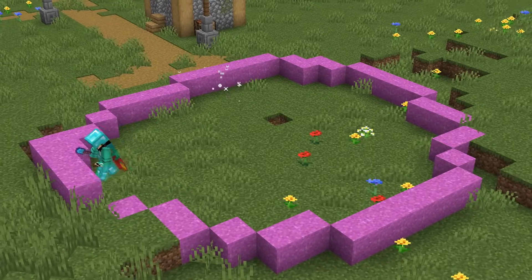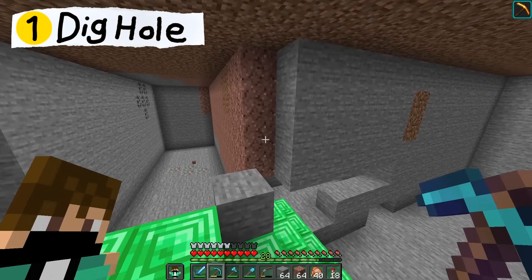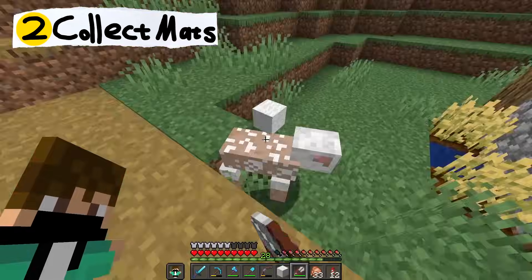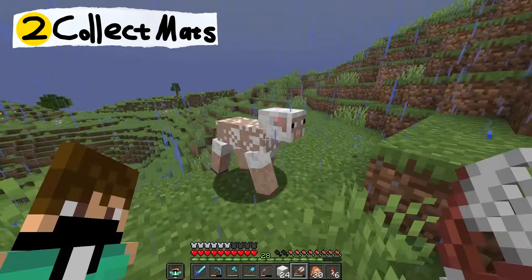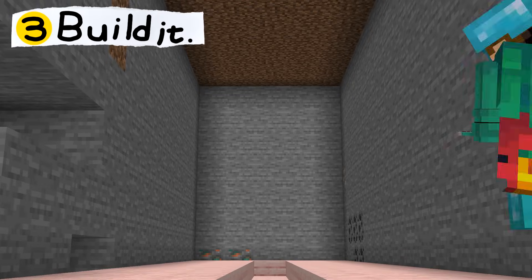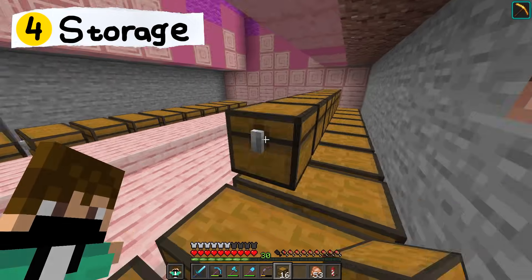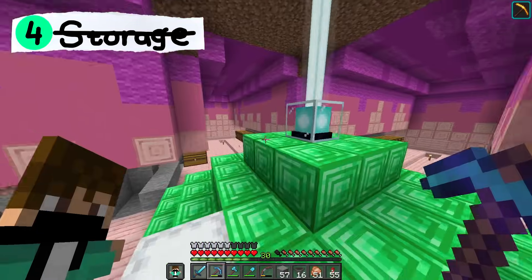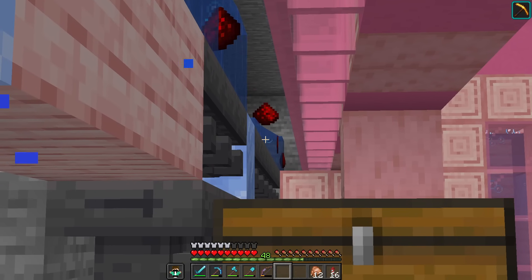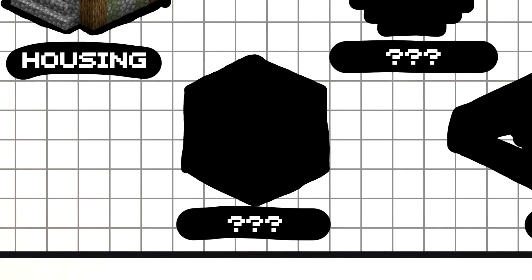With a new supply of redstone we can now finally get back to building the city, and since we got all these new materials it would only make sense to build a storage system. I'm building a gradient for the storage system — grabbed cherry blossom, collected some wool, and grabbed some magenta concrete. Now it's time to actually add in the chests and the hoppers. Last step is to add in the redstone for the storage system. If I place items in here — oh yeah, baby, this thing looks so sick.